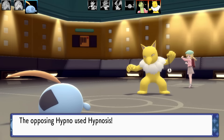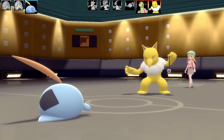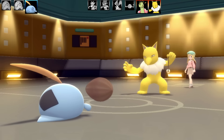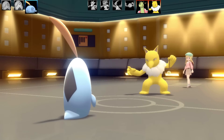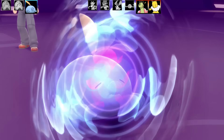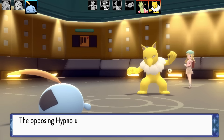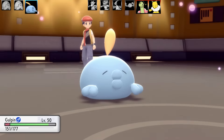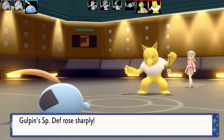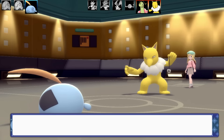I bring in my Amnesia, Acid Armor, Rest, and Acid Spray Gulpin. I should be bulky enough to live through this — I go for Acid Armor three times. Hypnosis comes again from Hypno, putting Gulpin to sleep. That's fine — Chesto Berry gives me a free turn to get another Acid Armor up. Now I've got max HP and max Defense with two Acid Armors — plus four in defense. The only way Hypno gets around me is if I sleep for an abnormally long time or get a critical Zen Headbutt. Zen Headbutt does very minimal damage. Gulpin wakes up and uses Amnesia, just in case Meganium has a special move. Then I drop Hypno's Special Defense with Acid Spray — I feel like I can beat this.